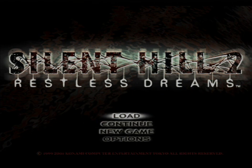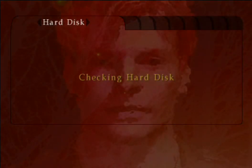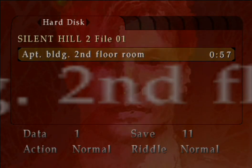And you can't get a 480p signal out of a PS2 with the PS2 version. Apparently this is the least buggy version of the updated version of Silent Hill 2 anyways — the Xbox version.